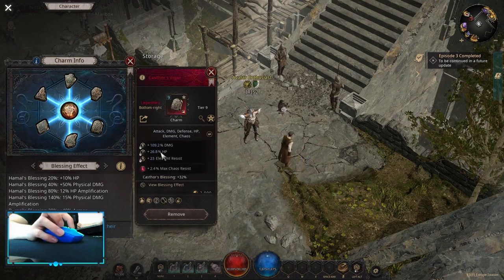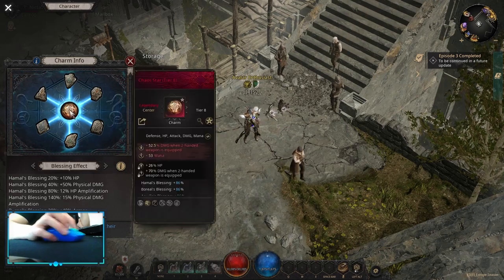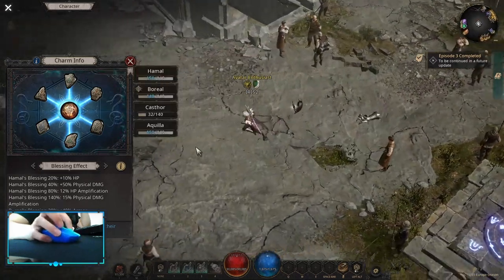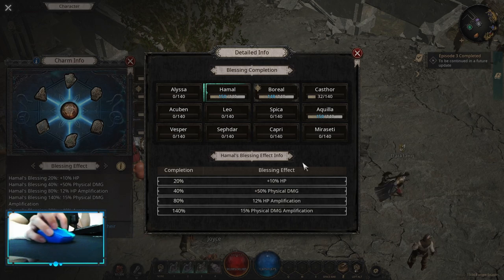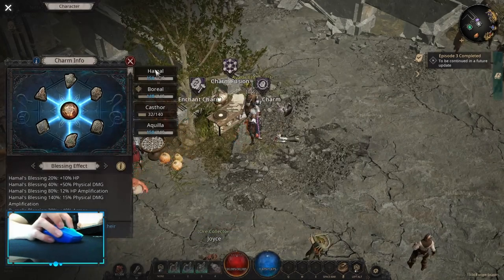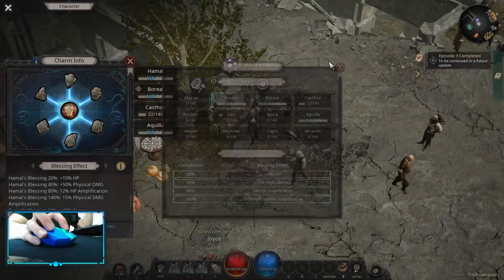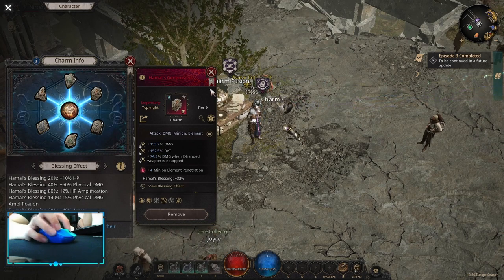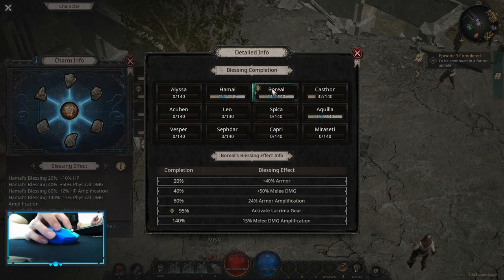HP rolls are not a bad idea early, or elemental resistances or chaos resistance. Don't stress about the charm authority because you can fix your charms later. After finishing Act 10, you're gonna get a Care Star — craft it with only one type of charm, I would suggest Hamal Hamal Hamal. You might be able to get 140 blessing. If you are aiming for 140, use any charms even if those charms don't have good stats for you, because the 140% blessing — 15 physical damage amplification — is gonna be better than any charms you can get early. So go with Hamal, Boreal, and Aquila.